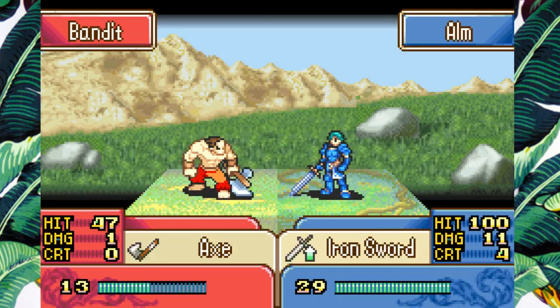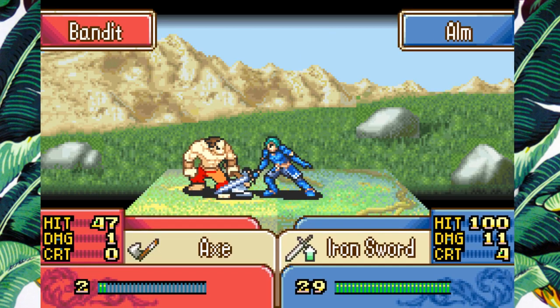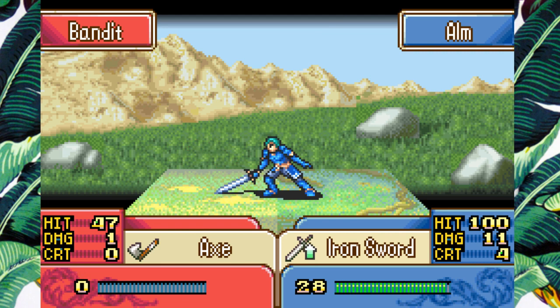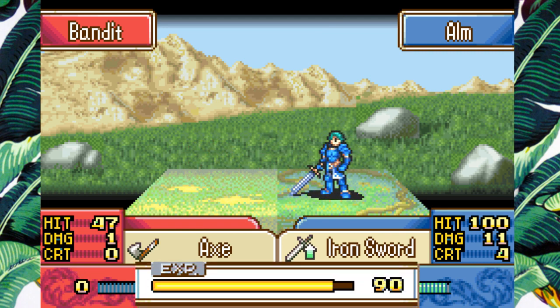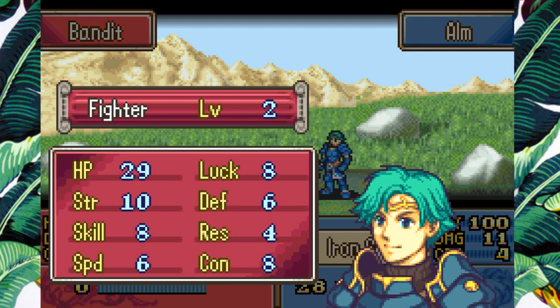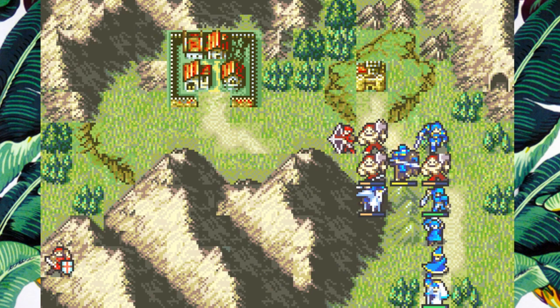Yeah, we'll take that Weapon Triangle actually. Just get these guys cleared out. Once everyone promotes, I usually just go ham with Alm, because the level curve starts to get a little bit better. Once you promote by here, you're generally in a pretty good place.